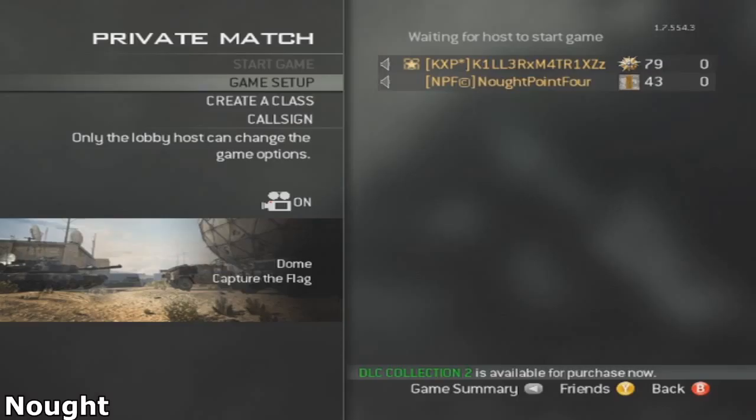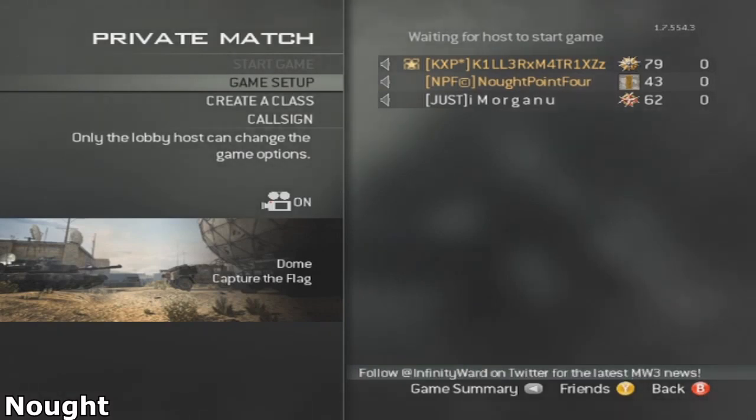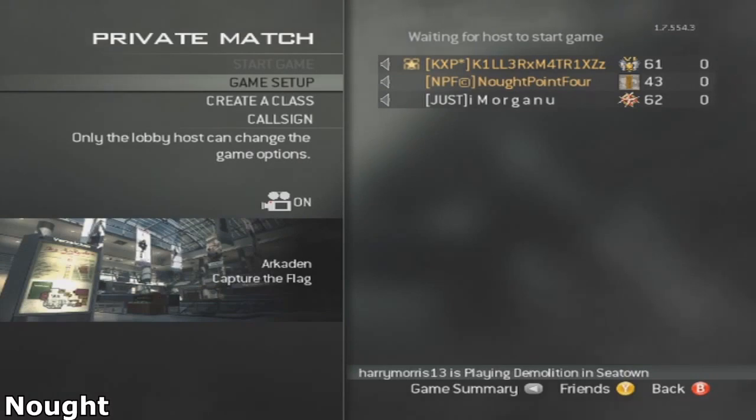Now what they want to do is go into private match, then click on game setup and click mode. When they click on mode they want to go to online vault, and then all they want to do is press B and then watch the clip.